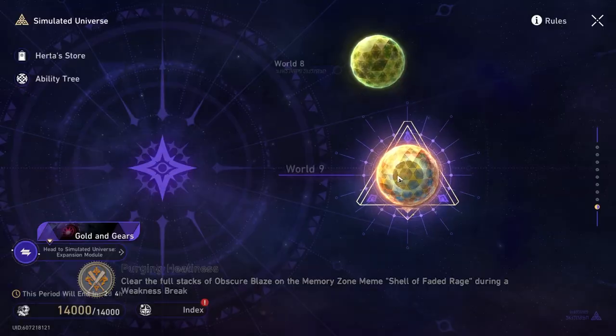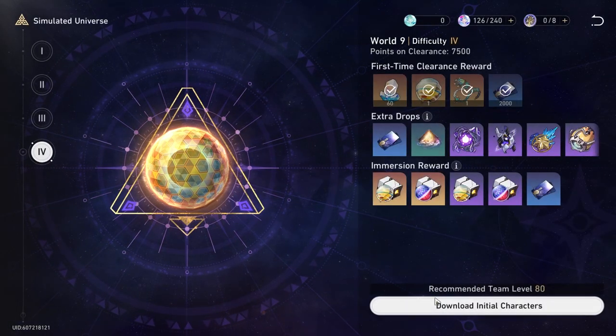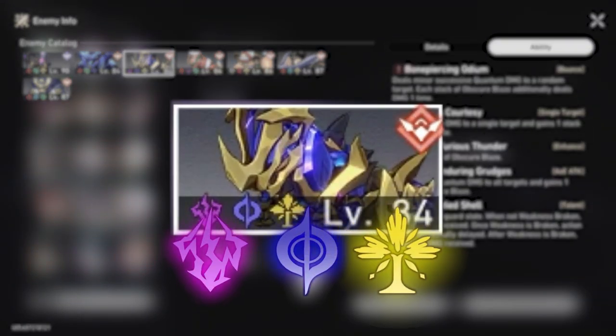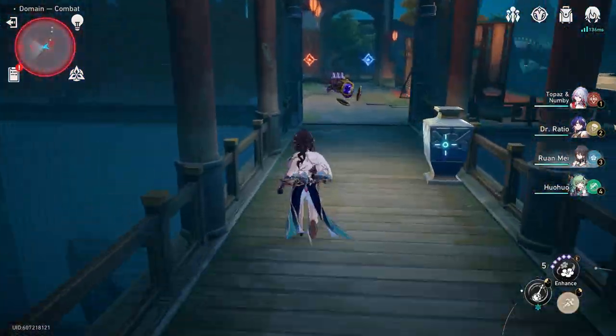We start off at the Simulated Universe and begin a run in World 9. Here you need to build a team that includes only one character of the following elements: lightning, quantum, or imaginary. You just ignore every encounter in the first domain and head straight for the last guy.